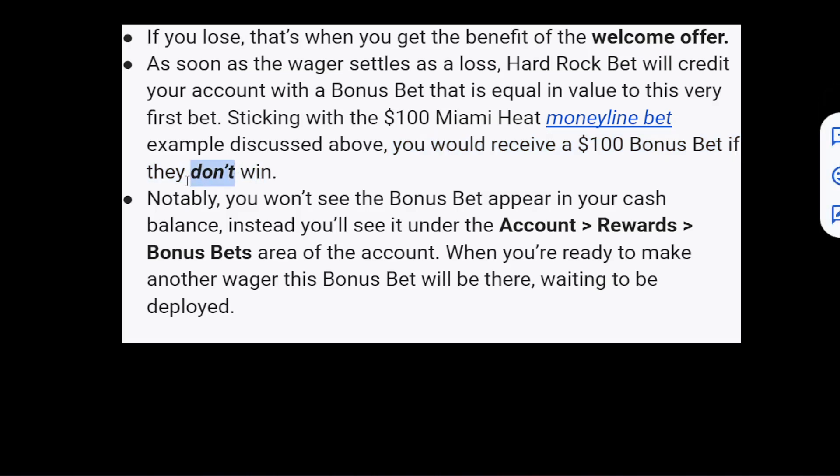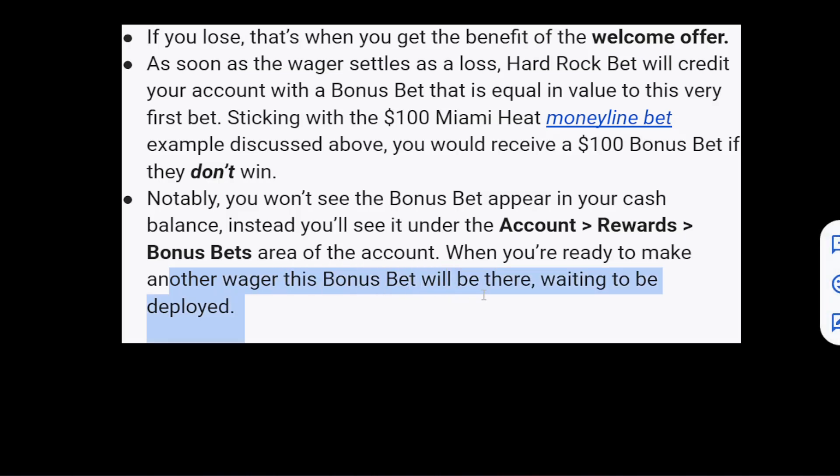Notably, you won't see the bonus bet appear in your cash balance. Instead, you'll see it under Account Rewards > Bonus Bet in your account. When you're ready to make another wager, this bonus bet will be there waiting to be deployed.